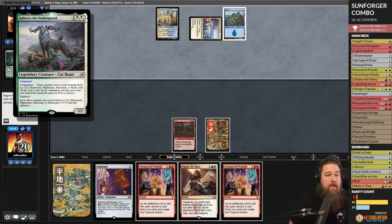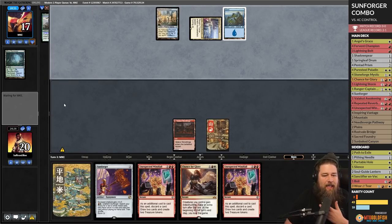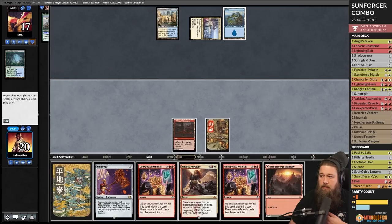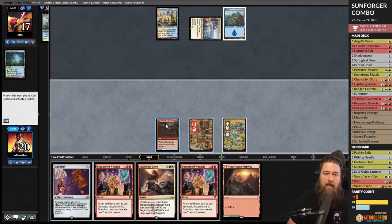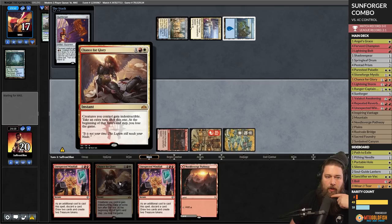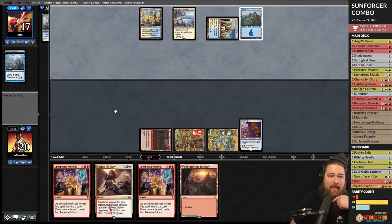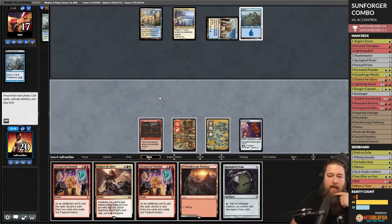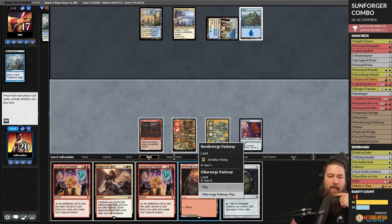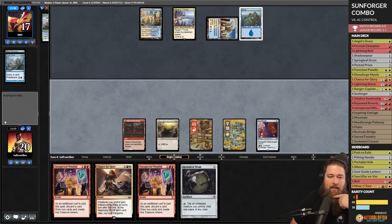Kaheera — cats, elementals, dinos, bees — those all make sense. But nightmare tribal? Nightmare is the one that doesn't fit. We'll play Sunforger. If we know we're going to lose we can Chance for Glory ourselves to death but I'm going to think twice. This looks like a Wilderness Reclamation deck most likely.